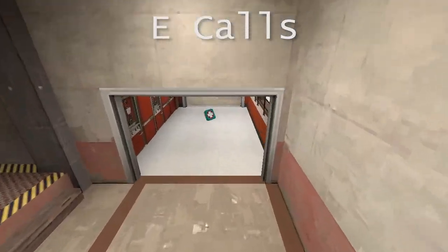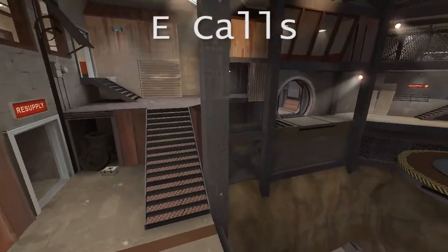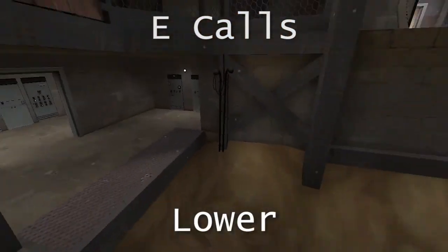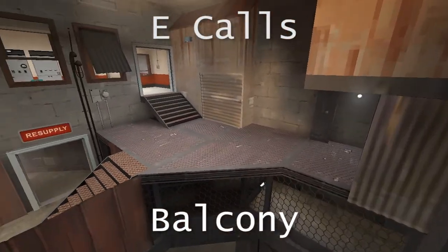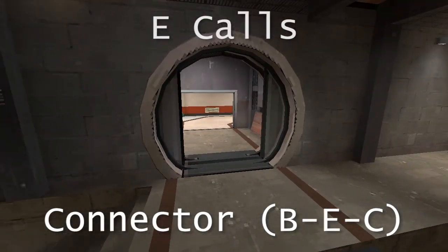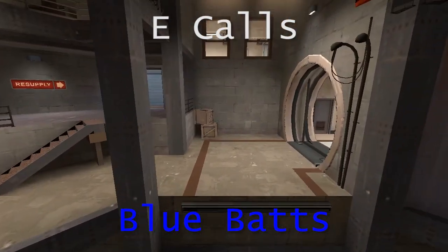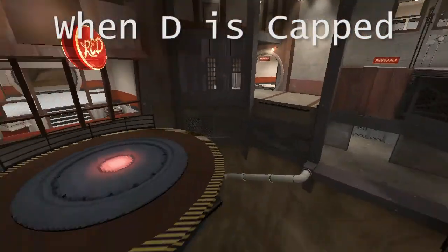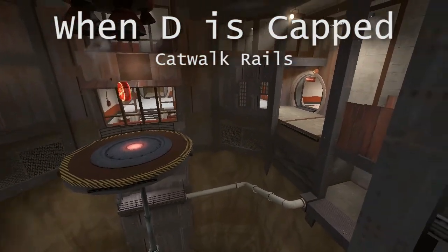Moving on to the last point. This is the D-E connector. These spawn doors shut after D is captured. This whole area here is the red battlements. This is lower. This is pipe. This is balcony. These are the red windows. On the other side, we have connector, the blue battlements, and the blue windows. Once D is captured, the catwalks also gain guardrails to make it harder to be knocked off while trying to capture.